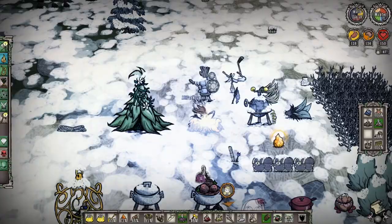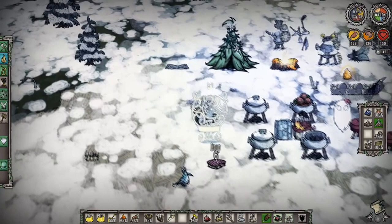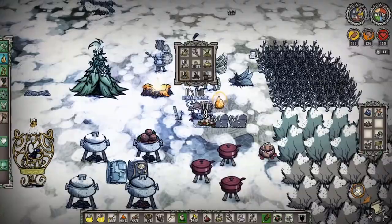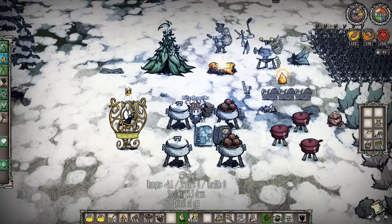Cooked meat not only reduces staleness and brings food back to good standing, but it's extremely useful for feeding to birds to get eggs. Hold spacebar rather than shift-clicking so you don't accidentally pick up the bird. Now we have eggs. Let's put a few things away — flowers on the ground since we don't need the petals, gears away, and keep our life-giving amulet with us.